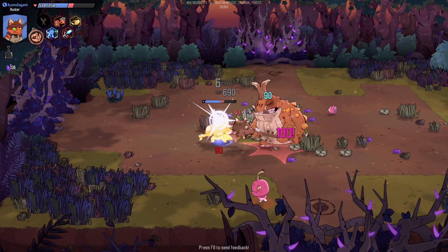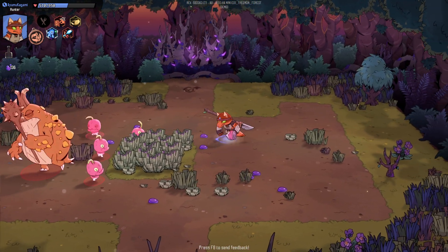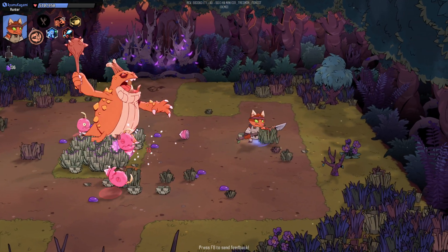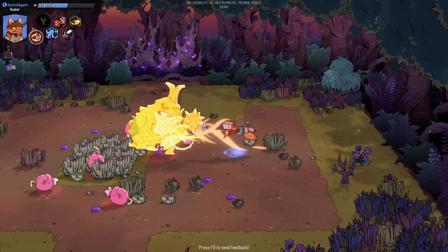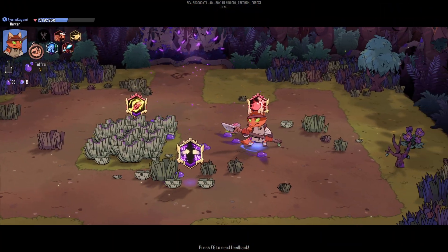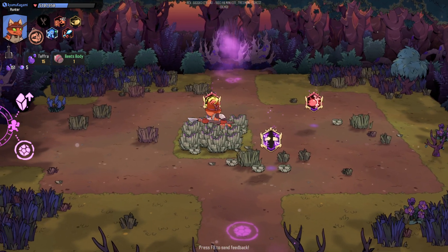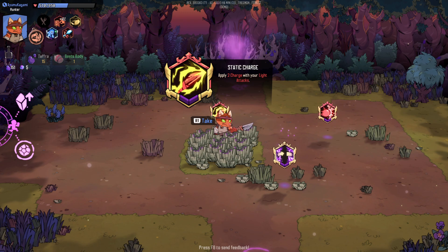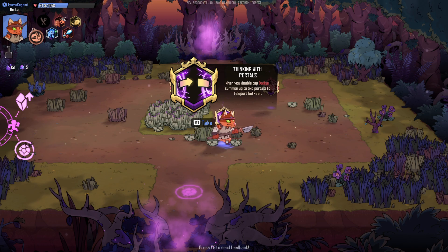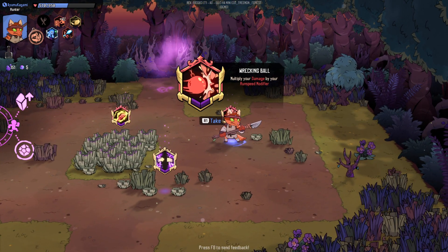I don't actually know if the dodge gives you iframes. I just gained a beat body — apply two charges to your light attacks, which I believe is fire damage. When you double-tap dodge, summon portals and go between them. Multiply your damage by your run speed — I don't know if I need that modifier.